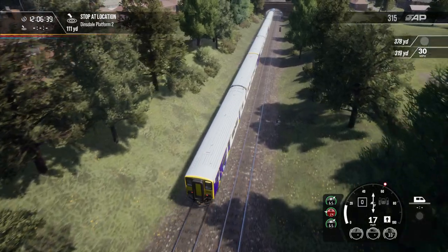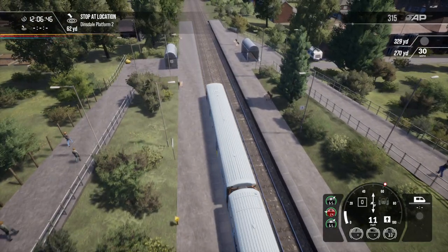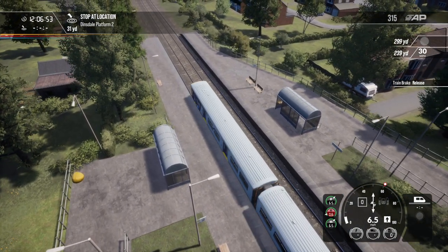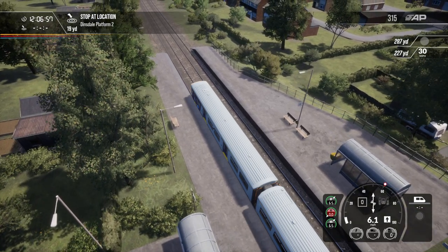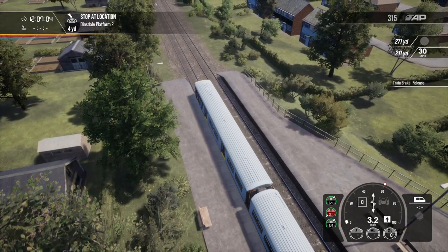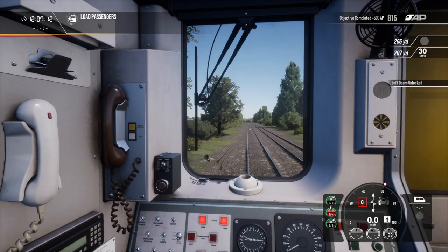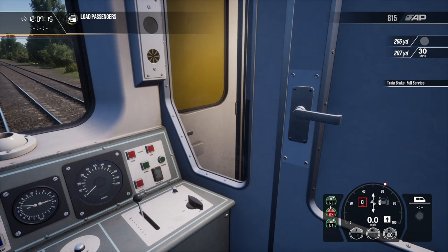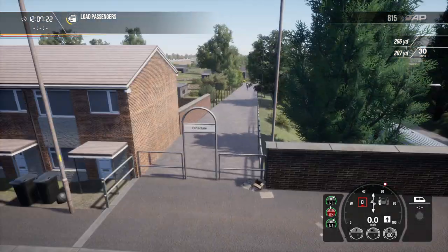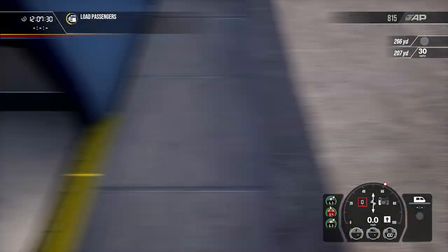We're not going to fit in this platform at all, so I'm going to put the front of the train at the end of the platform. There's a station about 30km north of Sydney that has a platform large enough for one single door — it's called Wanderbine if you want to look it up. I had a video about it but decided it was too embarrassing, so I got rid of it. That is basically the story of everything I do.